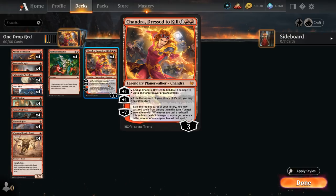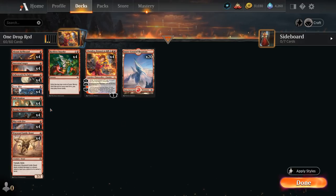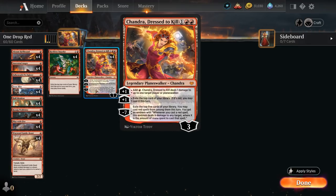Chandra is going to be at her best in a low-curve aggressive deck where we can often still cast a one-drop after using the mana ability the turn we play Chandra. In a very low-curve aggressive deck we'll have a lower land count, meaning more red spells to potentially hit with the second plus-one. And in a deck with only 20 lands and a whopping 32 one-drops, Chandra is sure to reach her full potential.